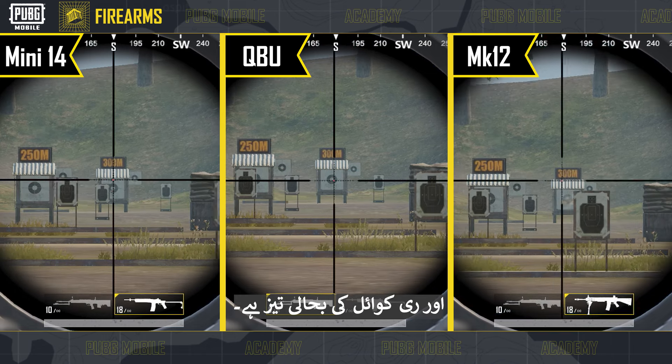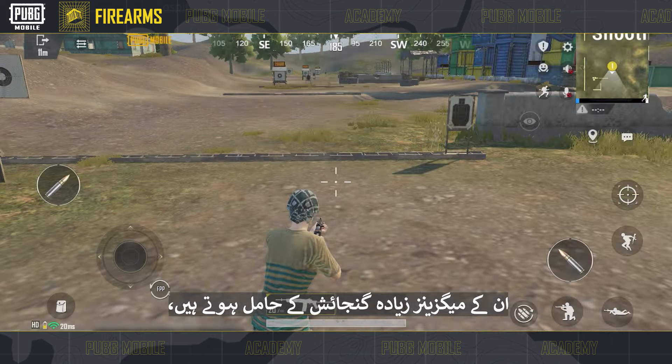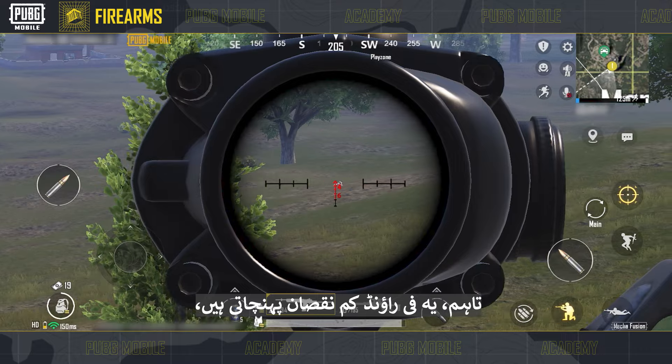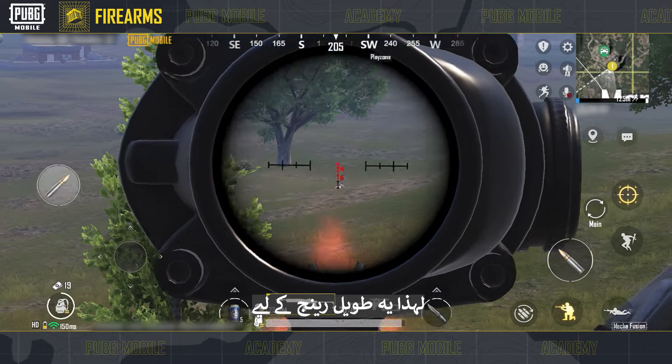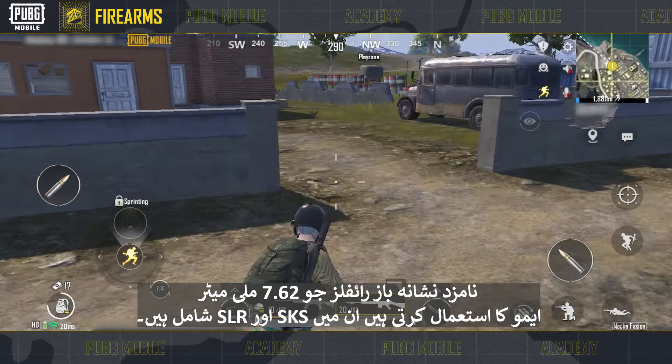Designated marksman rifles can be categorized according to the ammo they use. The Mini-14, QBU, and MK-12 all use 5.56mm ammo, have good bullet trajectory, and fast recoil recovery. Additionally, they don't require a lot of attachments, have large capacity magazines, and can be fired repeatedly in quick succession to deal massive damage in a short window.